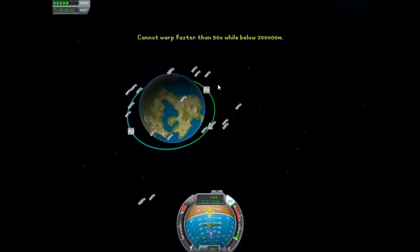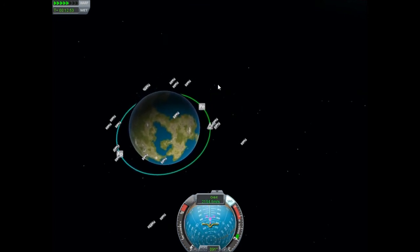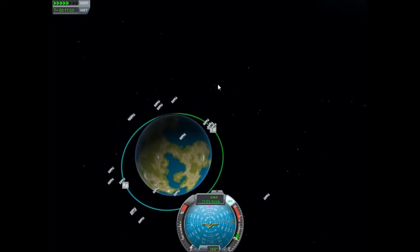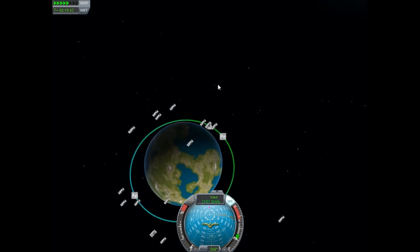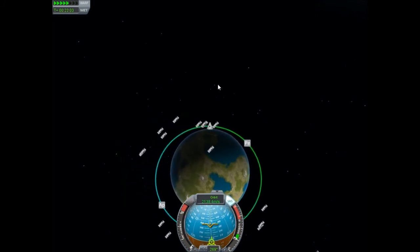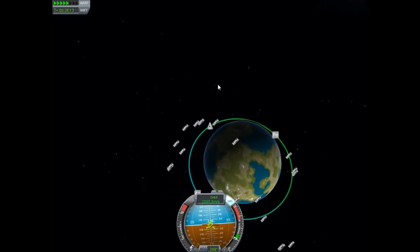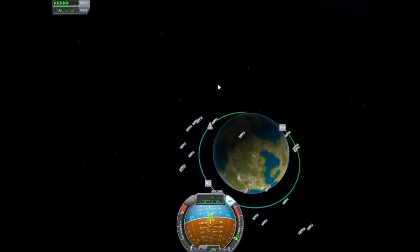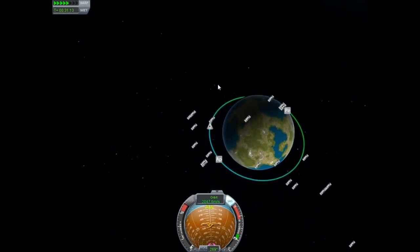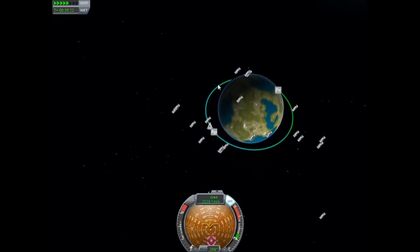Then we're going to wait until we get to our apoapsis again, which is around 230,000 or so — and this periapsis is at about 170,000. Once we reach our apoapsis, we're going to point at the velocity vector on the horizon again and boost, which is going to extend our periapsis out. Now once the periapsis is really close to our apoapsis, we'll cut throttle and we'll be in almost a perfect orbit.